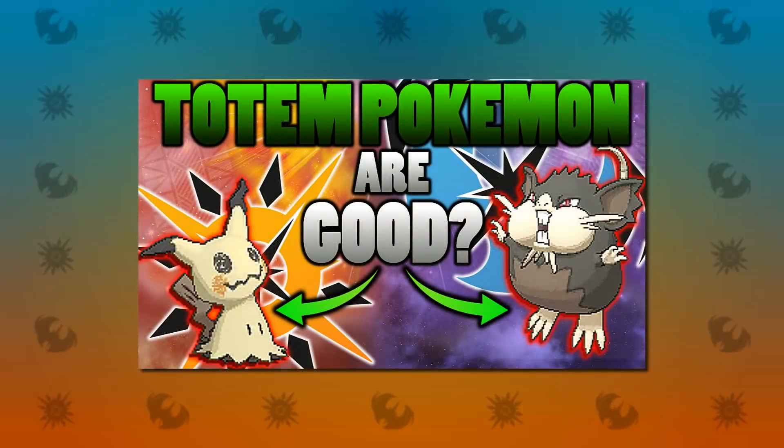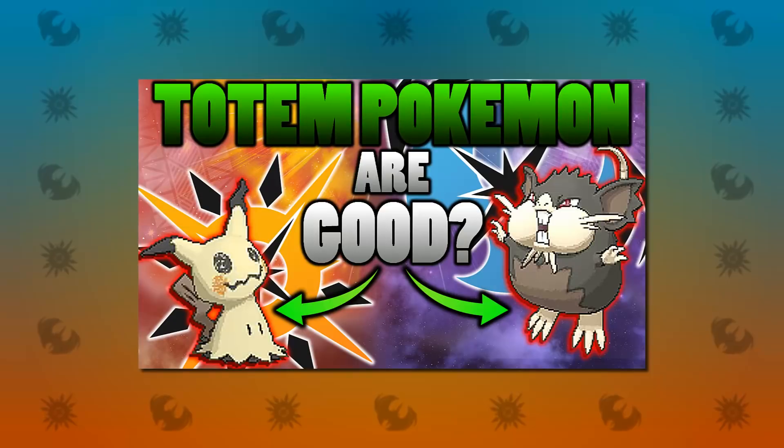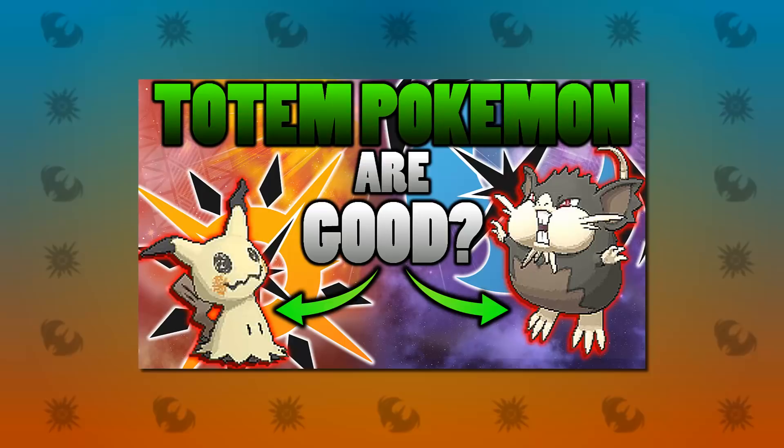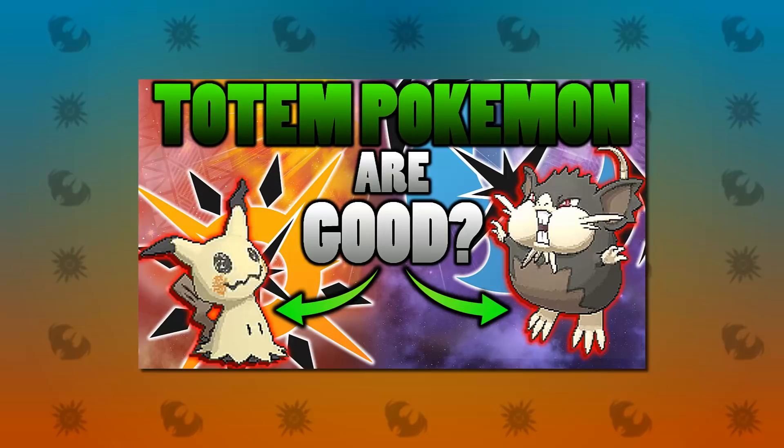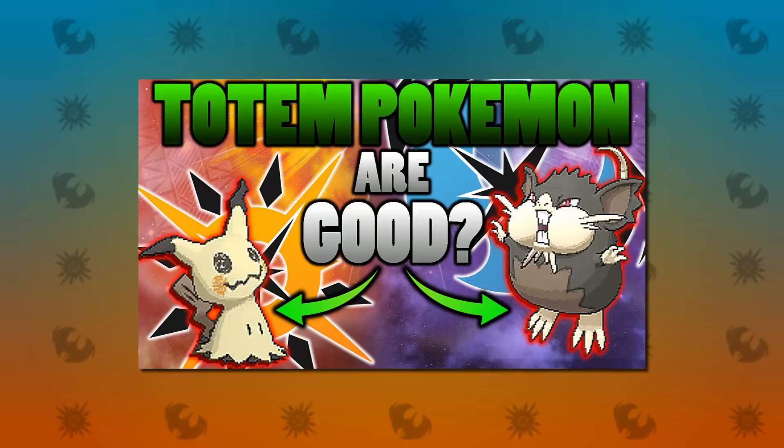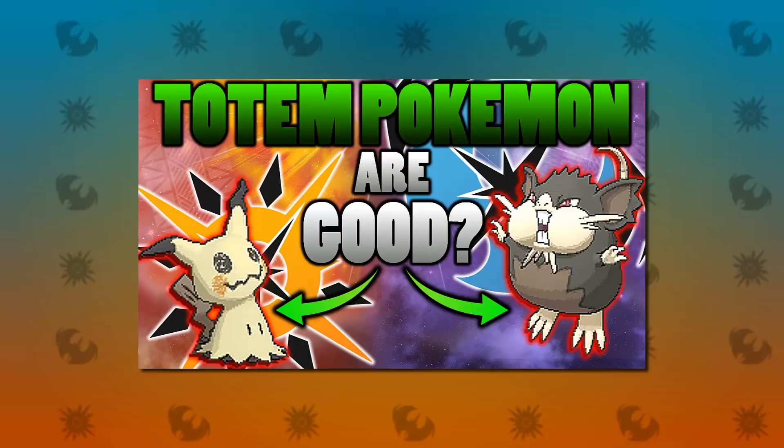Hello everybody, it's FooFoo here and I'm back for another Pokemon Ultra Sun and Ultra Moon video. So you want to use Totem Pokemon in Pokemon Ultra Sun and Ultra Moon. This is a new feature — you're allowed to get your hands on those Totem Pokemon that you've been fighting in the trials. They are huge and pretty cool looking. I'm going to be talking about how you can get them, which ones are good, and how you can make sure that you get the best one possible.